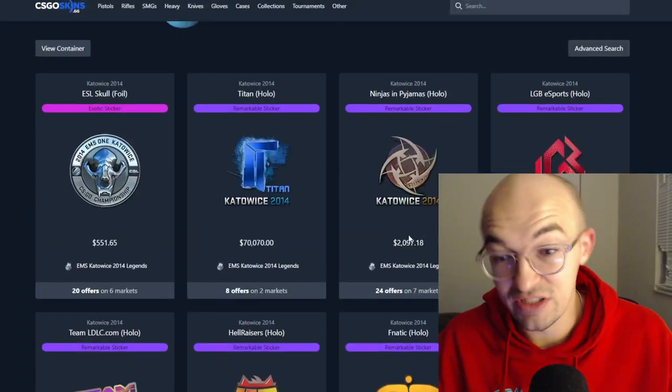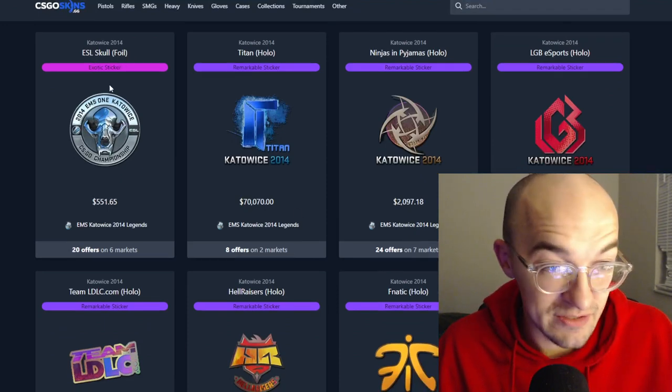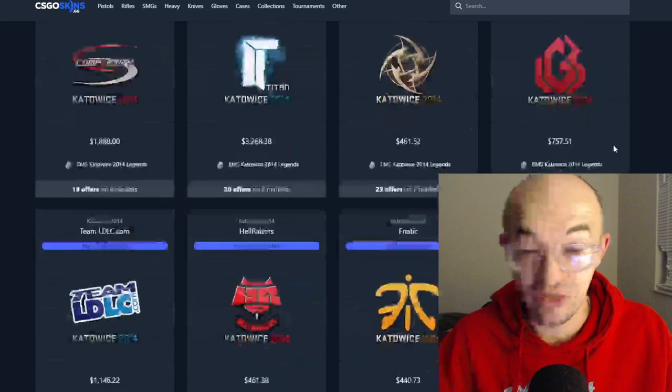But every other sticker you get, you're going to lose. On some of these you're going to take a very, very big L. You can see the ESL Skull Foil — even though it's the hardest to pull from this pack, even though it's the rarest, it's the pink — $551. You could turn $20,000 into $551 with the click of a mouse.